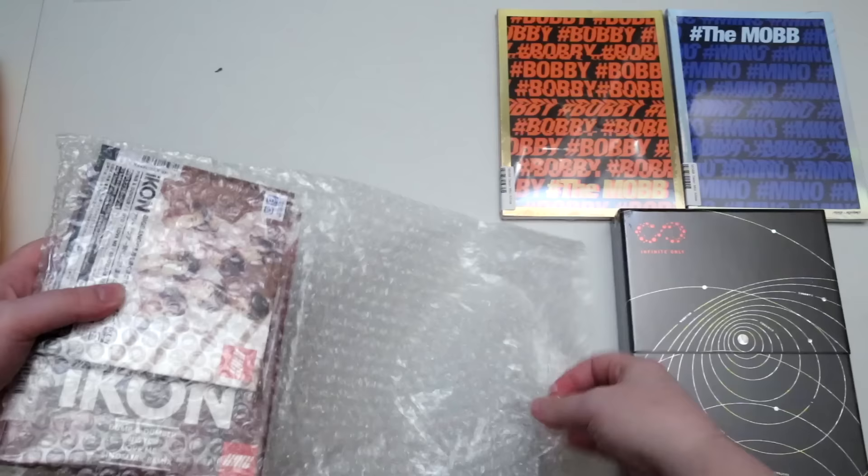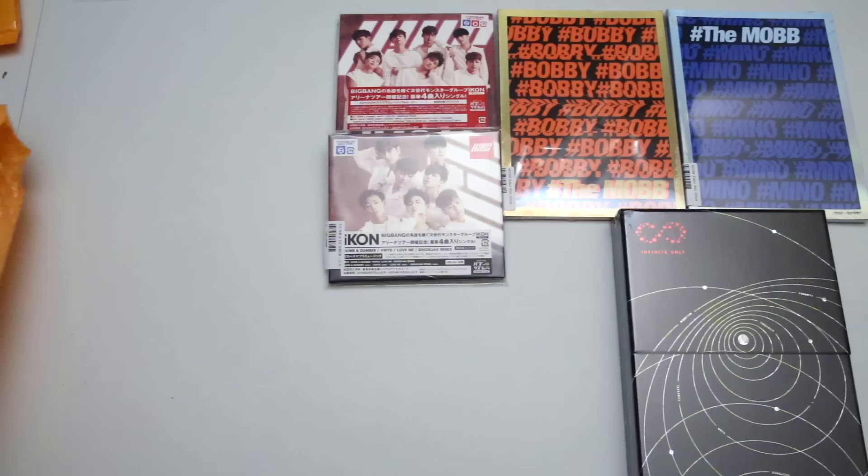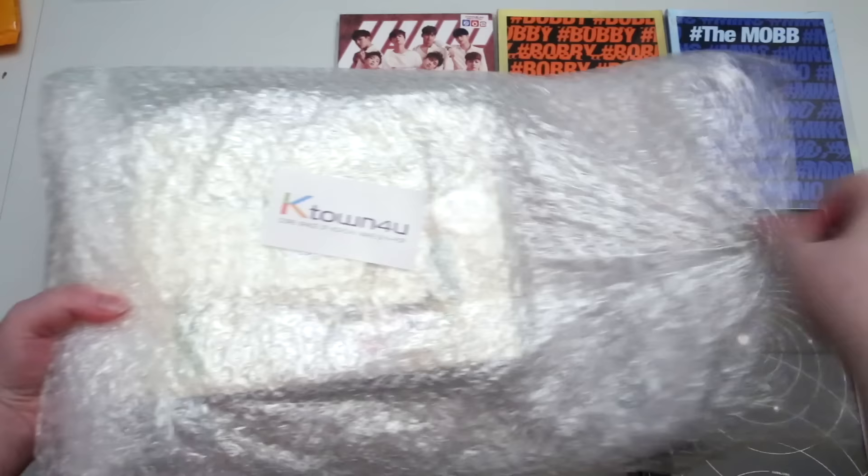I got the Japanese Icon Dumb and Dumber — both styles that you could get. And then in the big package from Kate Town for You — they've been doing a lot of deals lately, so I know right now they have quite a few Infinite items on sale.